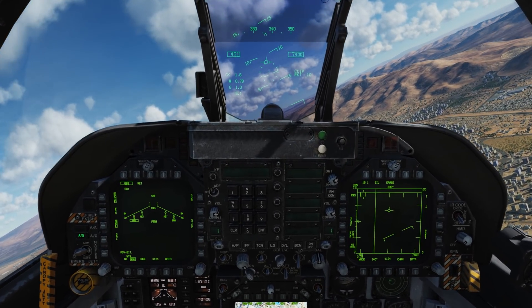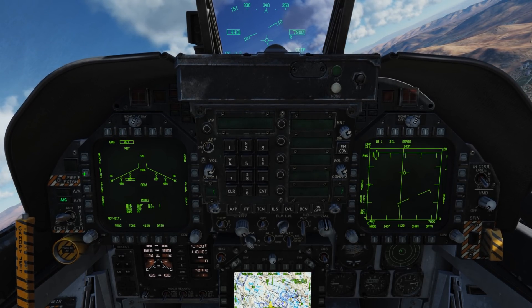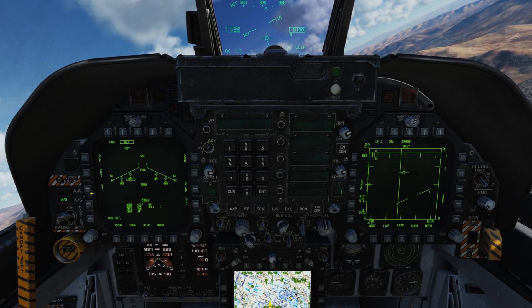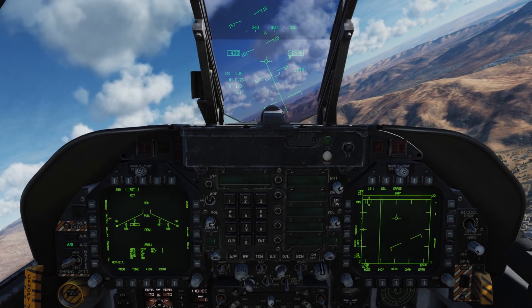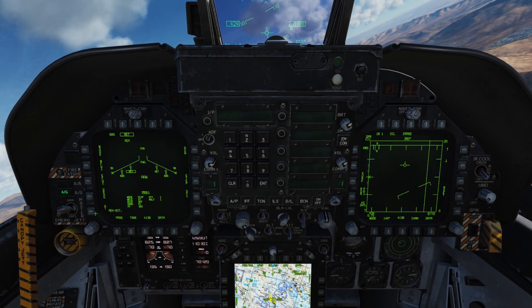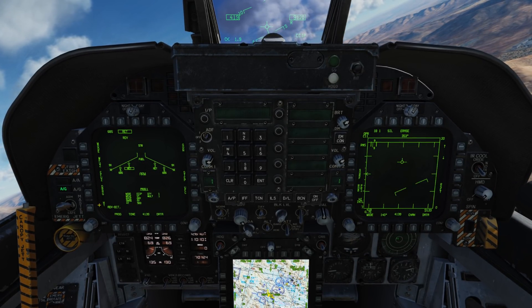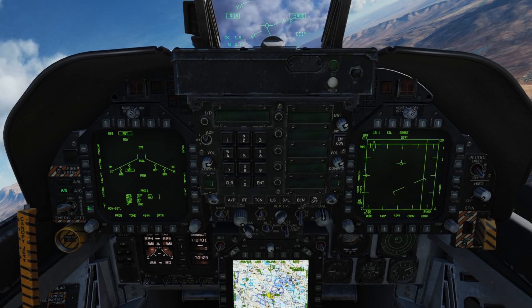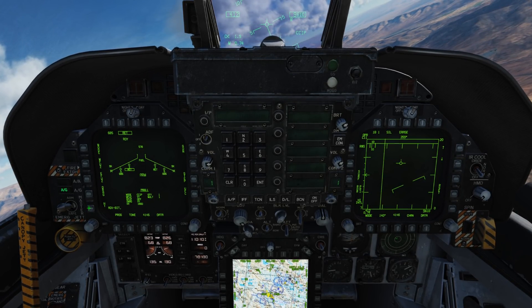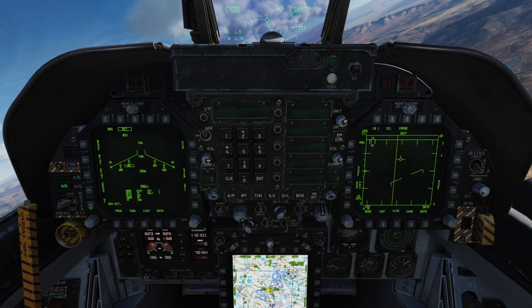Mainly because what we can do now is we can select our cluster bombs. We'll go to MFuse, and now we'll go to VT. And we have a height function, HT. By pressing the push tile, we can cycle the burst altitude in feet: 500 feet, 700, 900, 1200, 1500, 1800, 2200, 2600, 3000, and back to 300.